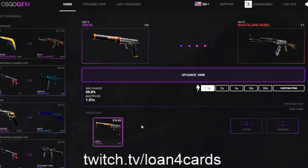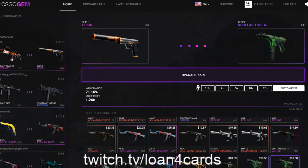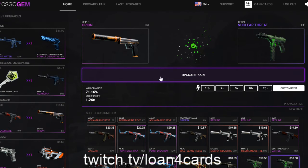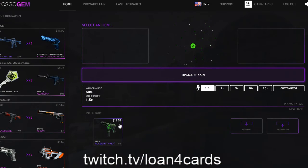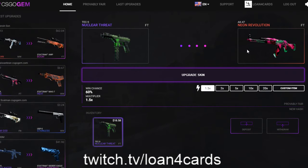You got to sweet-talk them sometimes, you know — talk to the gun sweetly, that they want you. Nuclear Threat at 71%. This gun is so beautiful, I wouldn't mind owning this. We're at $18.58 here, and it's right there — the Neon Revolution.